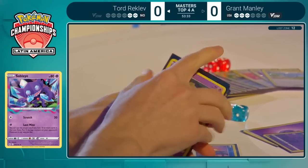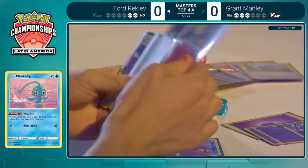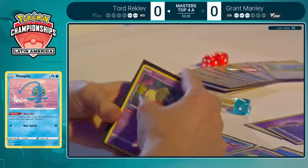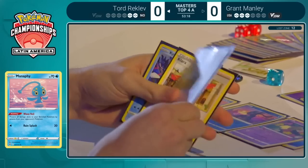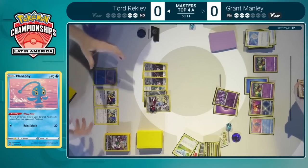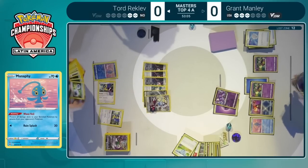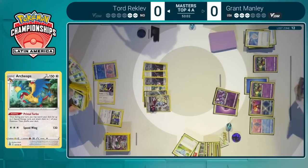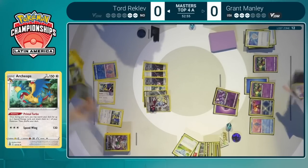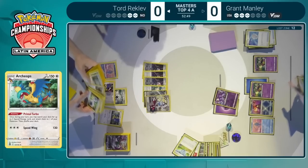If I recall correctly, the Manaphy was at the third and fourth prize spot, and I do see it right there. So with the impeccable timing we were talking about in the beginning of the game, Tord will be able to bench that Manaphy, putting the Kyogre out of commission for at least one turn. And you have to imagine if Tord takes a knockout on this Sableye and is able to set up some sort of other attacker, then he'll be able to close out this game, even with potentially an Archeops, because Grant's Pokemon just don't have a lot of HP.